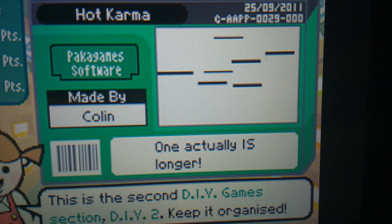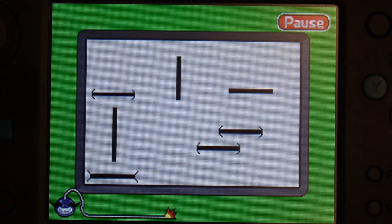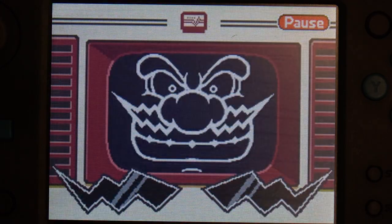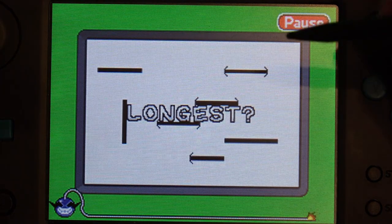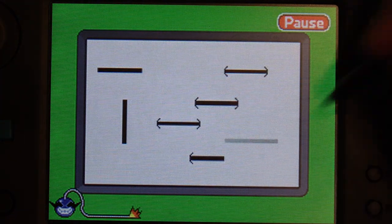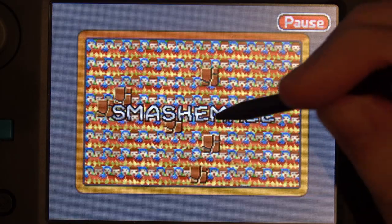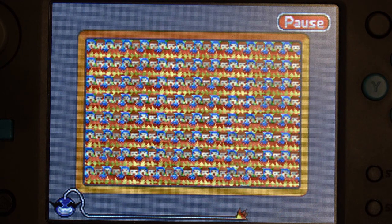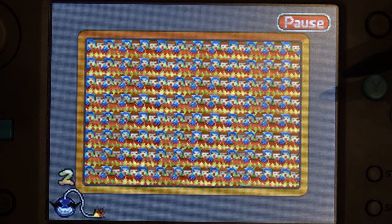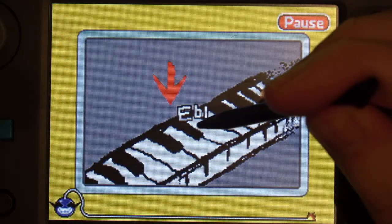Hot Karma? I was really into non-sequitur names at the time. It's based on that visual trick where one of the lines appears to be longer than the others, but this time one of them actually is. Noodle Bay, where you destroy bricks with different behaviour, and a burning audience in the background. Play Packer's favourite note — it's E-flat.